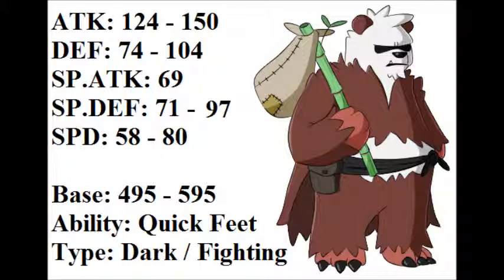Regular Pangoro has a base stat total of 495, which is decent but not great. Upon Mega Evolution, its new base stat total will be 595, which is phenomenal. Honestly, even without a mega, I think Pangoro's base stat total should have been at least 530, maybe 550, because it really needs a much bigger jump in its defenses.